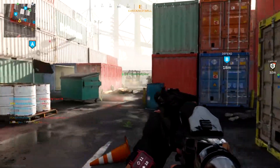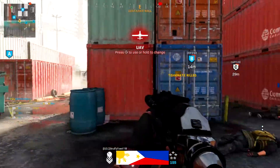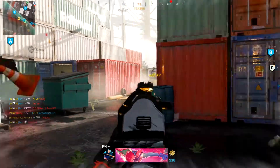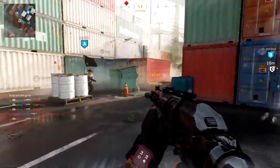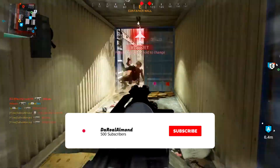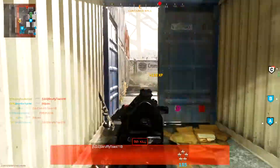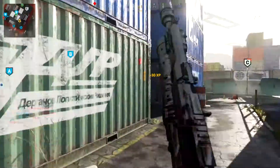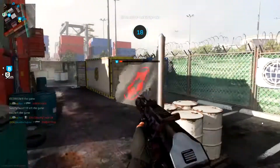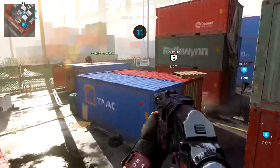That's the class setup I'm running — it's good for hardcore, especially if you know the spawns and the flow of the map. It comes in clutch especially if you're running streaks like UAVs, recons, advanced UAV. Rev runs VTOL — I think his setup is UAV, VTOL, and advanced UAV since he's going for score. So if you're trying to boost your score, definitely do that. I've been posting content and dealing with college so I try to get as much gameplay as I can.